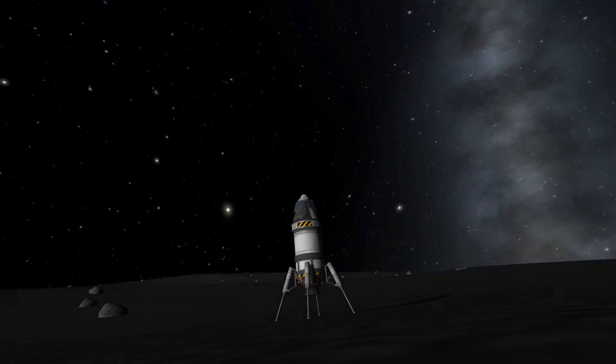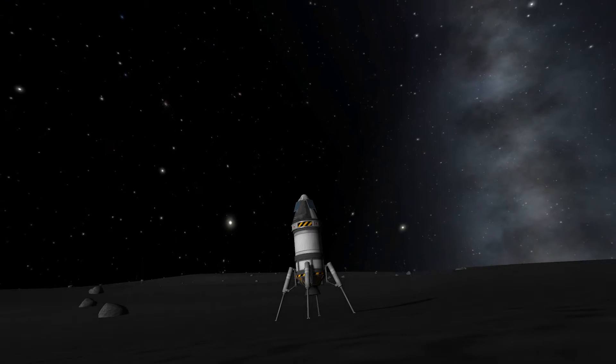The concept for landing on the moon in the most efficient way possible is best summarized by Elon Musk: a slow landing is an inefficient landing.